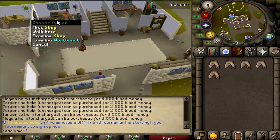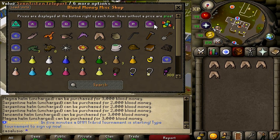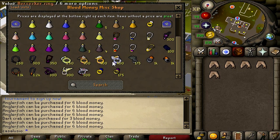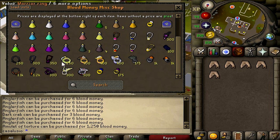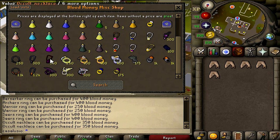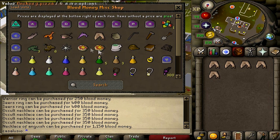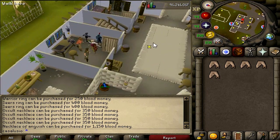Let's check this miscellaneous shop. You can get supplies from this guy — some food for free like anglers or dark crabs, though those do cost money. You can also get high-level jewelry: fury, torture, berserker ring, archers ring, warrior ring, occult, and anguish. The shop has some cool items, so when you join make sure to check them out.